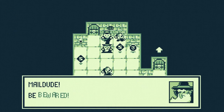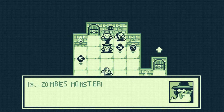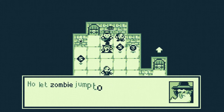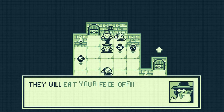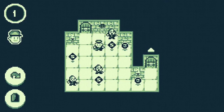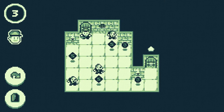Mail dude, be beware — there's monsters in this room here. Is zombies monster? Every three steps you takes, monsters makes movings. No, let zombie jump to you. Zombies like to eat feces. They will eat your feces off! Oh, not my feces. My feces got eaten. Alright, I understand now — I gotta avoid the feces.